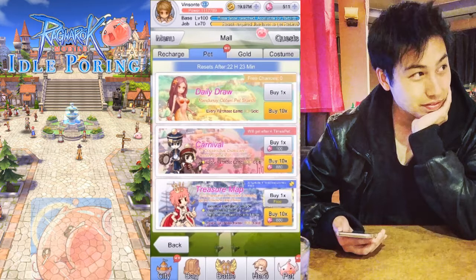After rebirth you unlock the treasure map section, which gives you rare items like the carnival, but after each pull you get a guaranteed map piece. Each pool also gives you 1,000 gold.